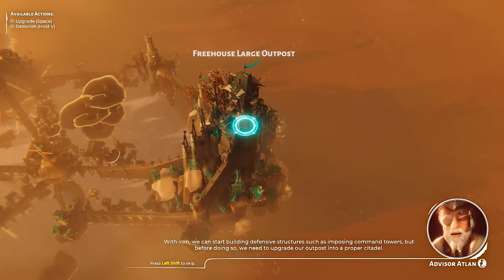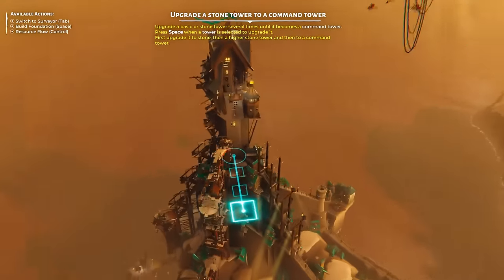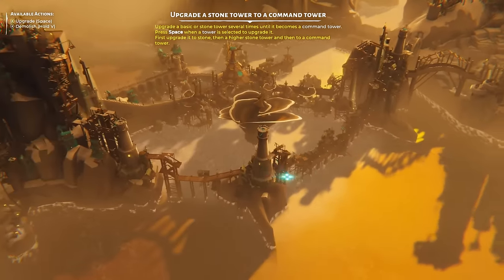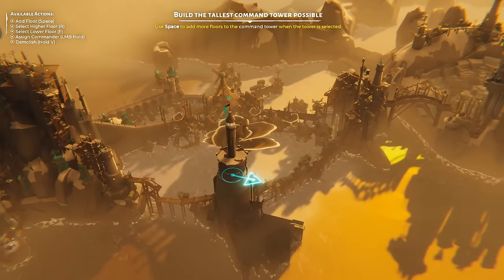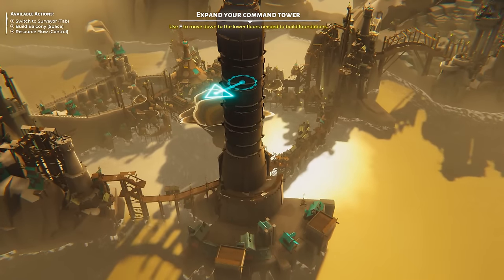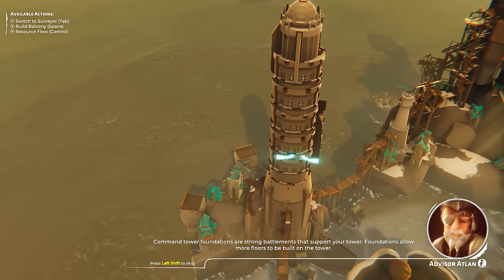Let's jump back into city mode and upgrade our outpost into a beautiful citadel — it looks pretty perched on a hill with lots of pathing and housing built around it. We can also go to some of our other towers and upgrade them further now that we have access to iron. Using the R and F keys to go up and down floors, we can keep building taller and taller — adding balconies and foundations — until we hit the maximum tower height. From there, you can build some nice balconies and do foundation work at various levels to create some really impressive vertical structures.